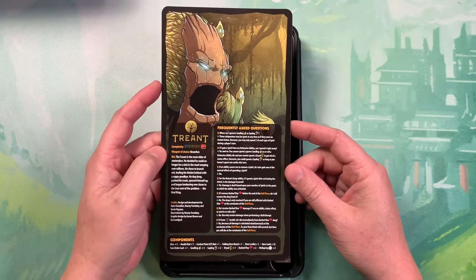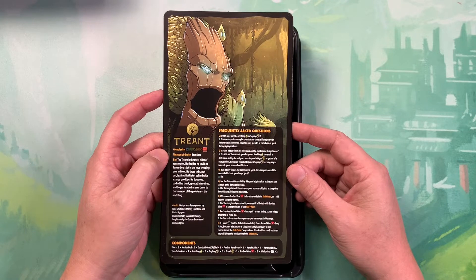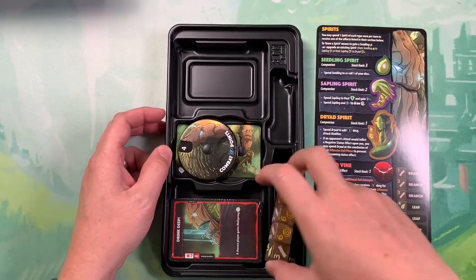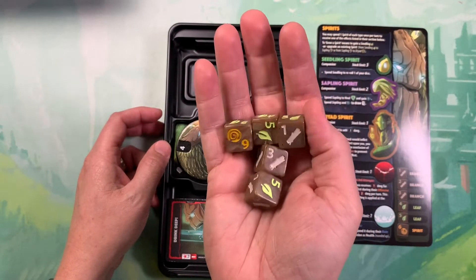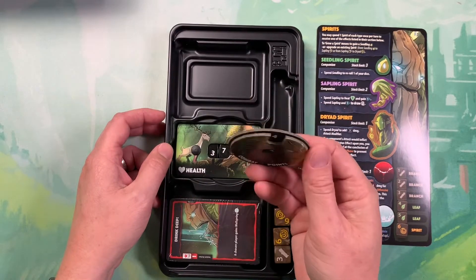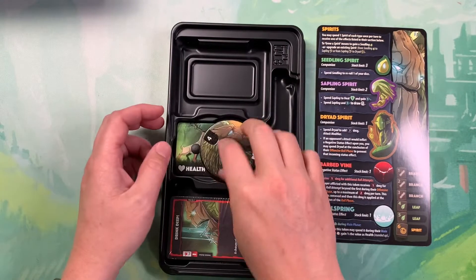He is a Complexity 6, which is definitely the highest. When can I spend a Seedling or Sapling? These companions may be spent at any time as if they were an instant action. I'm not going to cover all of the FAQs here — this is just meant to be a quick showing off of the unboxing. I'm also not going to dive into all the cards yet, but here are his dice. They're a nice light brown color, very earthy tones. Here's his CP and his health dial. That is the Treant.